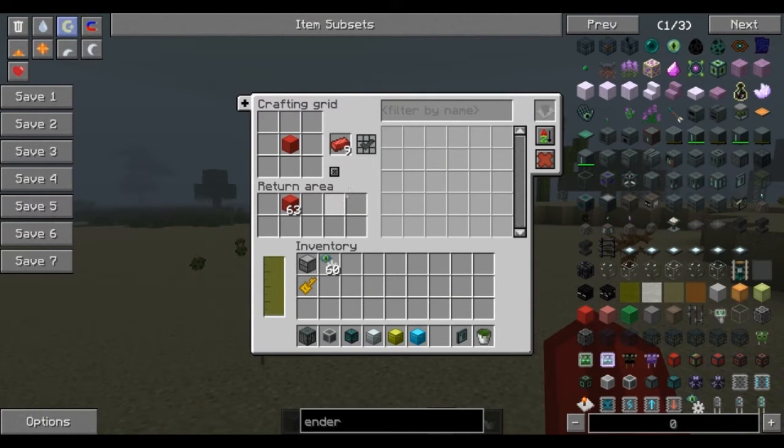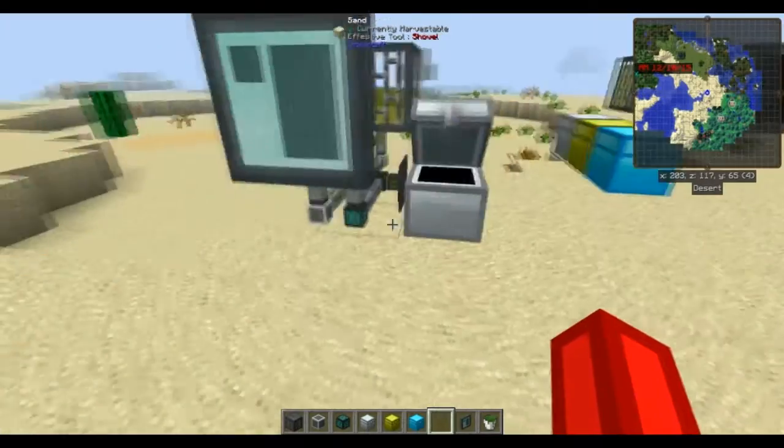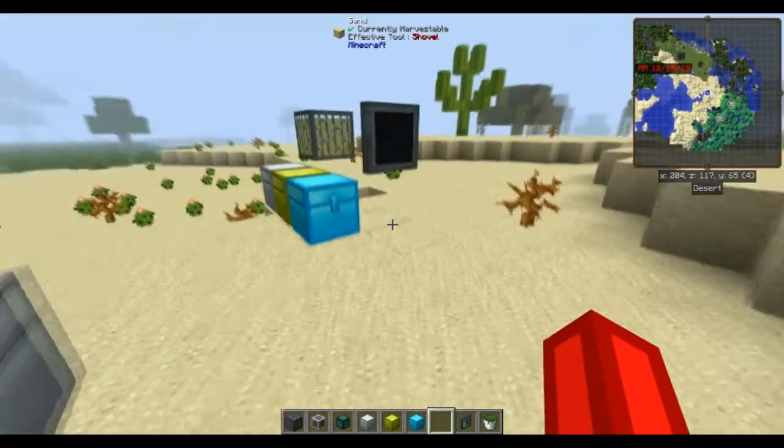You can see here the crafting grid has the ability to craft, and it's just inside of a chest next to it. So how do we get this thing set up?